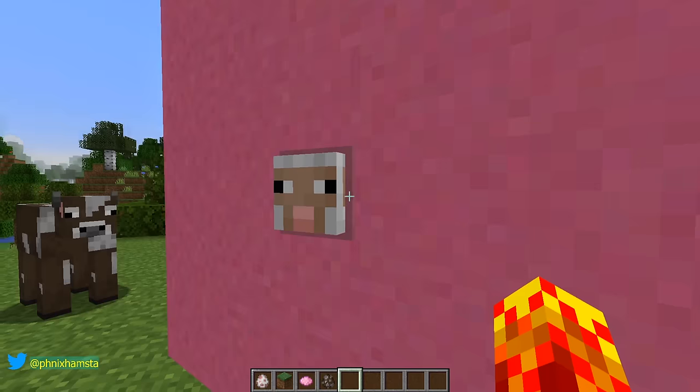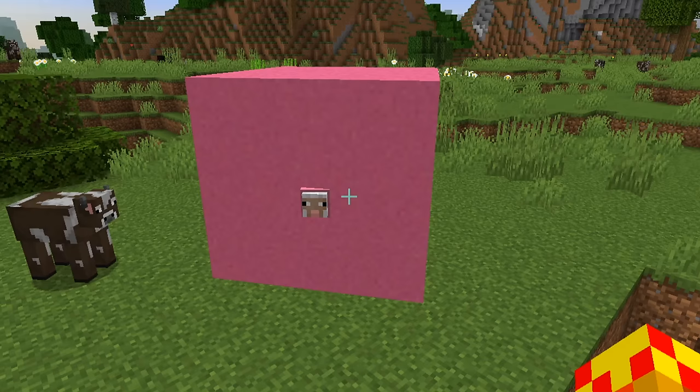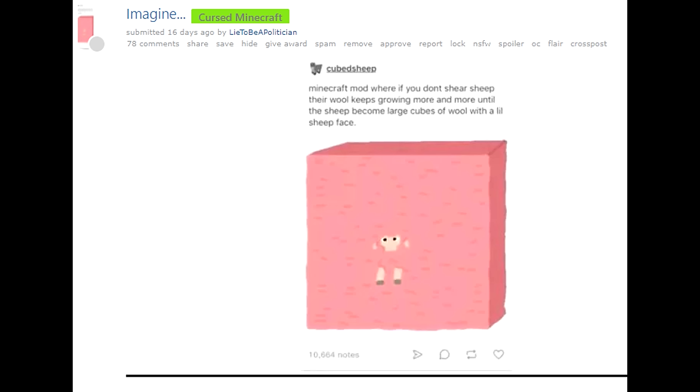He's actually kind of looking to the left — maybe he's trying to get out. Now the reason why this sheep is so puffy is because it hasn't been sheared in a very long time. Sometimes the ideas for videos come from content on Reddit, and I believe this post came from Tumblr. It was posted by Cubed Sheep: a Minecraft mod where if you don't shear sheep, their wool keeps growing more and more until the sheep becomes large cubes of wool with the little sheep face.